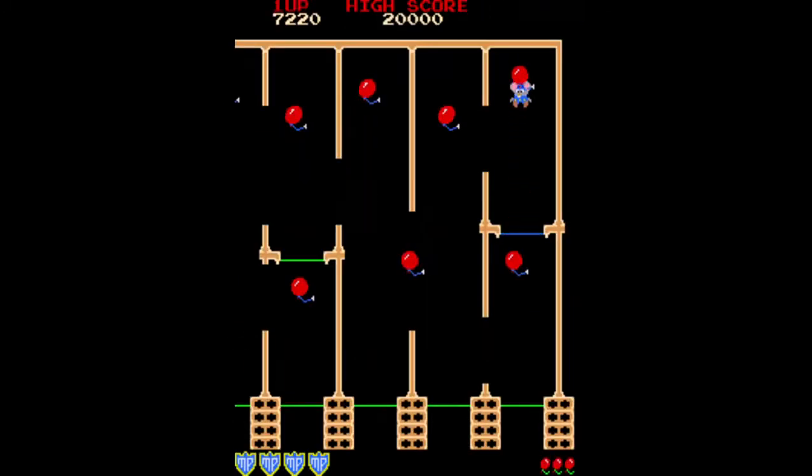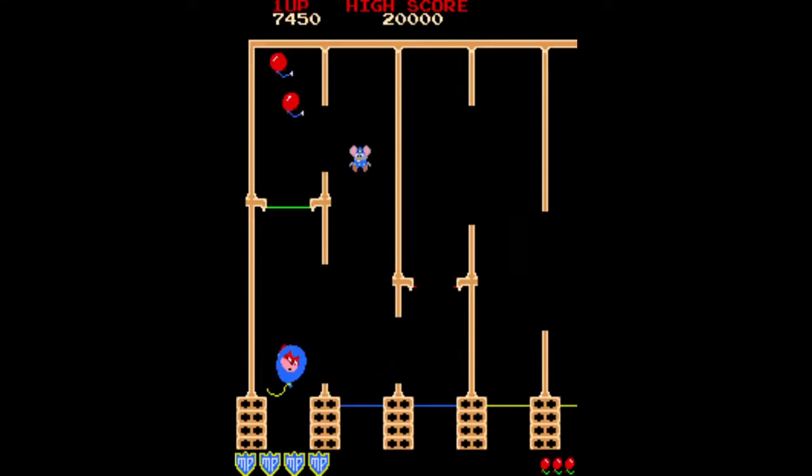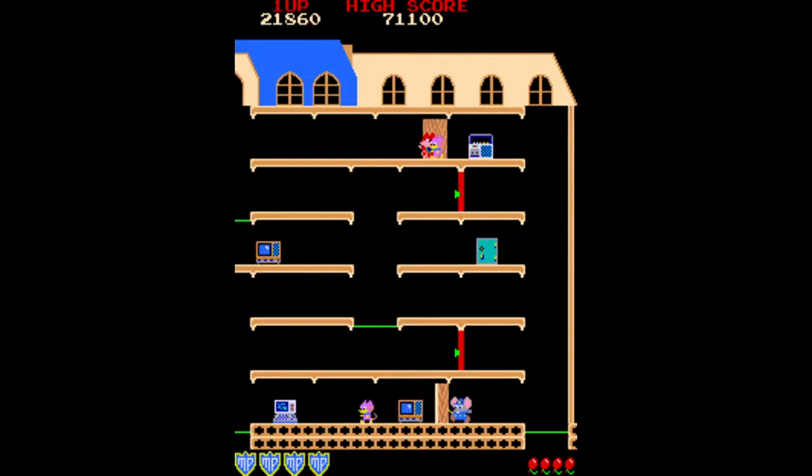If there is a trampoline above another one you can break through the top one safely, although if you break through the lowest one the round will end, but you will not lose a life. Popping all the red balloons and the blue one last will award you bonus points. Popping the blue balloon will release Goro, who will rise upward. After completing the bonus round you will return to the mansion, with a different layout of trampolines and doors.